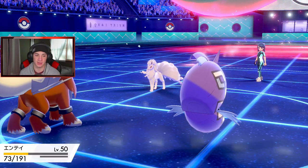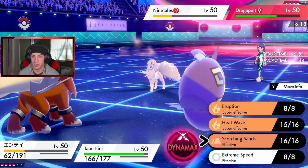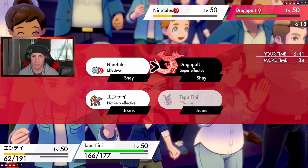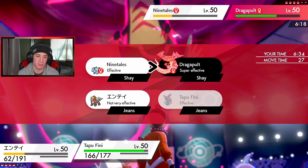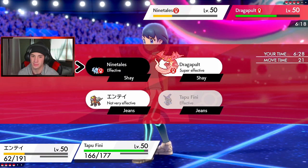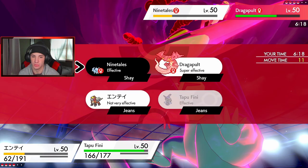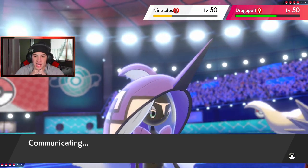Okay, no protect coming out from Tapu Fini. I can Sucker Punch hard on this thing — but wait, we're locked into Heat Wave. We're doubling up on the Polteageist slot. We can't Sucker Punch. I'll Moon Blast into the full slot and try to do some more damage. Weakness Policy man — I knew it was Policy. Phantasm is coming onto my Entei slot — I kind of like that, I can deal with it.